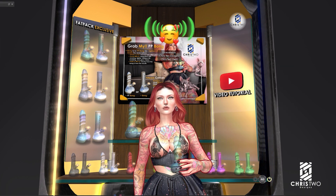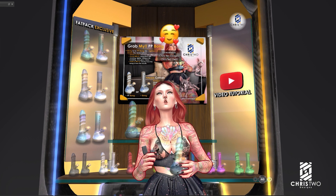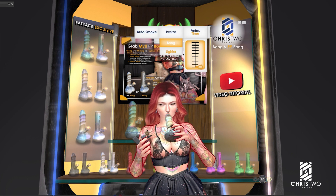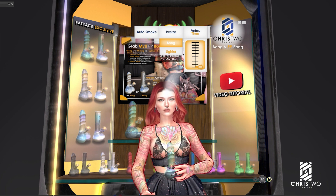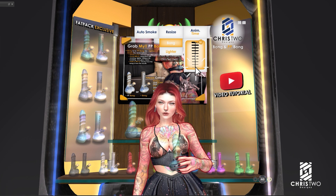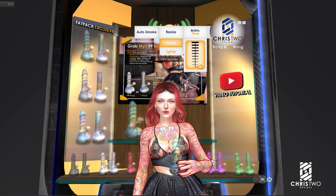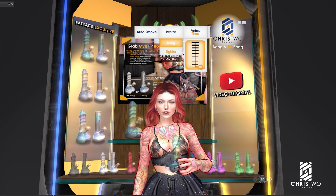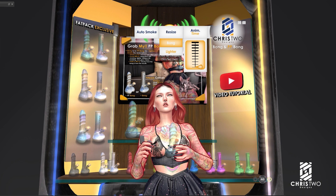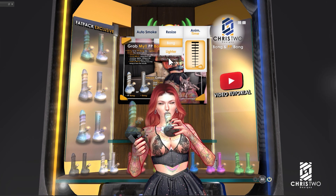So we have the bong, the lighter, and the smoke. What we need to do is open the hood. In the hood, you can select the animation time — this is the delay between each animation cycle. You can change it from 300 seconds down to 15 seconds using the slider. For resizing, you can click here to resize the bong or the lighter. The auto smoke option completely eliminates the animation timer and removes the cycle.